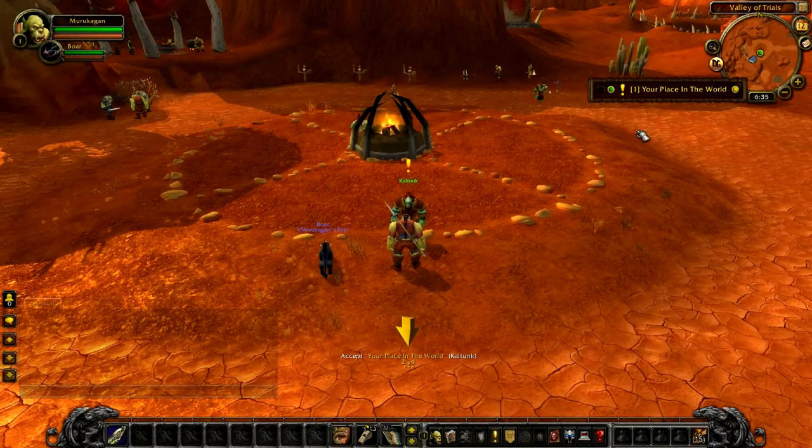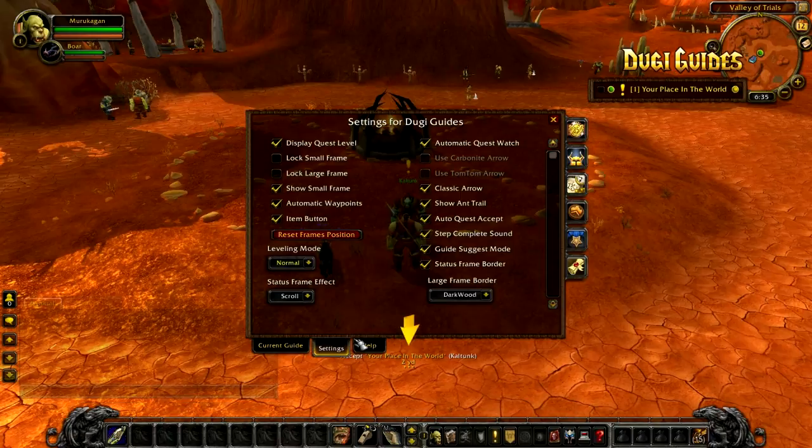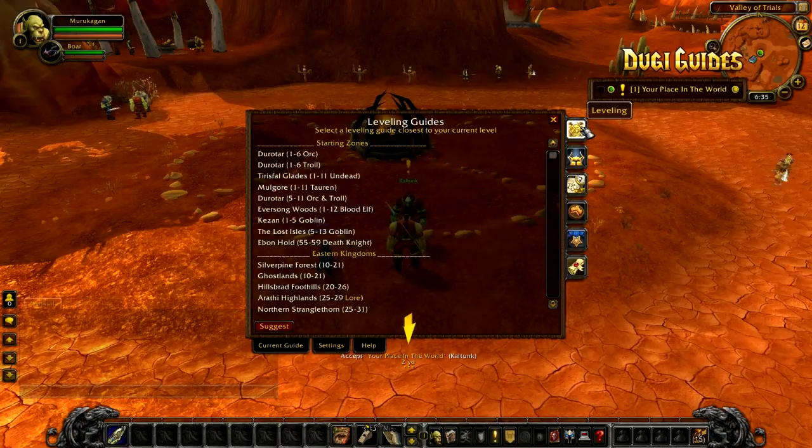Hi everyone, it's Dougie again and welcome to the tutorial for our guide suggest mode feature. You can find the guide suggest settings in the settings menu, and in there you will see the leveling mode selection and also the guide suggest mode option. Inside the leveling guide selection menu there is also a handy suggest button.